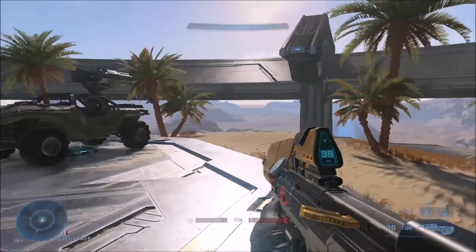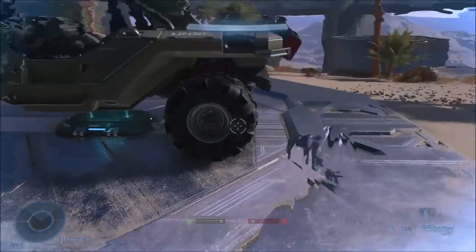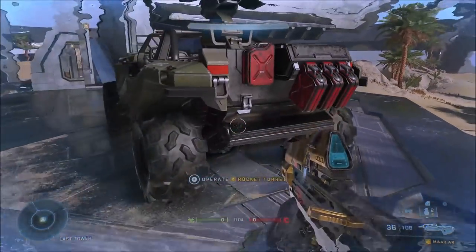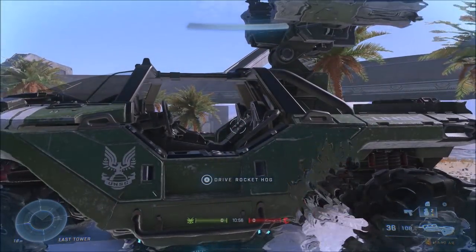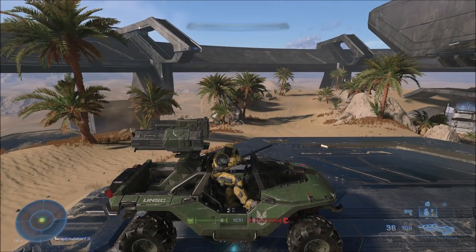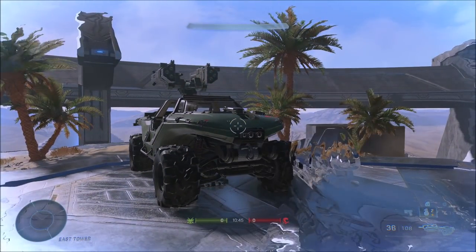For number twenty-one, active camo works pretty well in Halo Infinite, arguably better than some recent Halo games. But once you get into a vehicle — driver's seat, gunner's seat, passenger seat, or even a turret on the ground — your active camo stops working. This is the first time in a Halo game where active camo doesn't work in a vehicle; it's unclear if it's a bug or intentional.